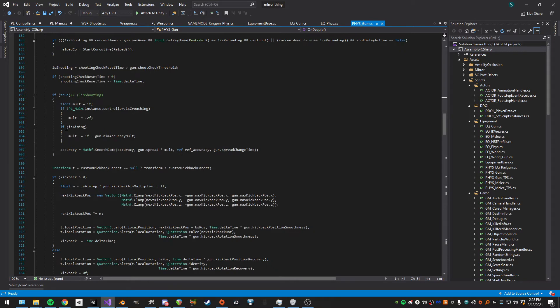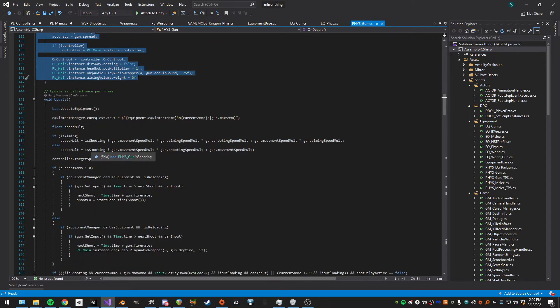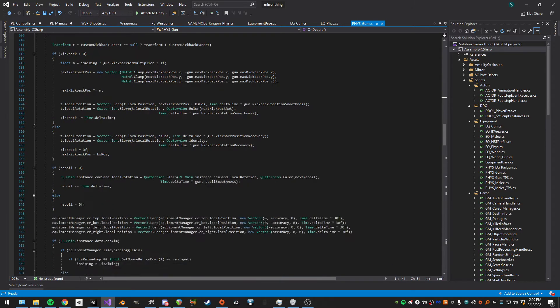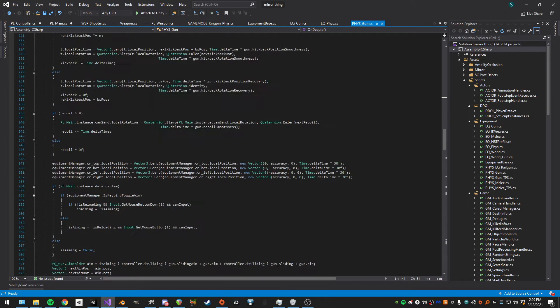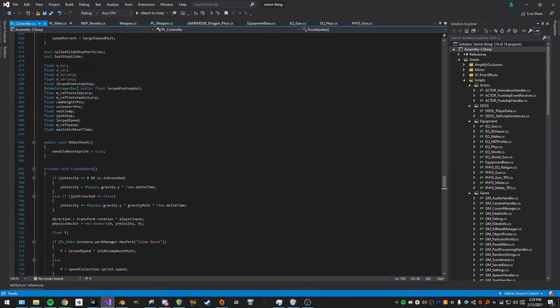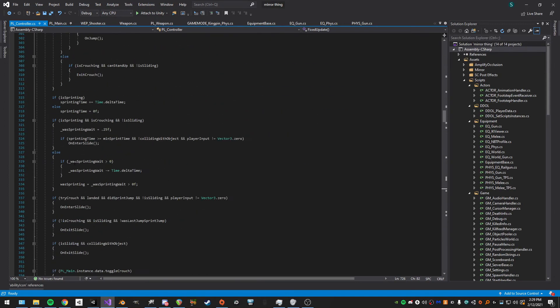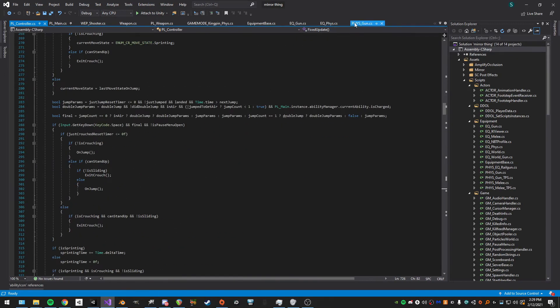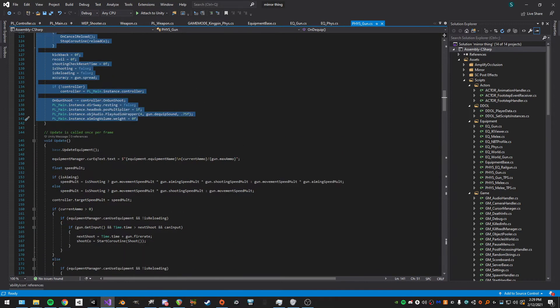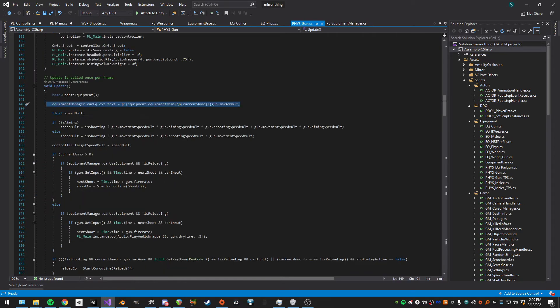The update method is where most things are handled. It's gotten a bit messy over the years — definitely not as messy as my player controller script, which is an absolute nightmare — but it's mostly categorized. In update we call the base's UpdateEquipment, set the target speed multiplier for aiming or shooting, and if current ammo is greater than zero we check if we can use the equipment.